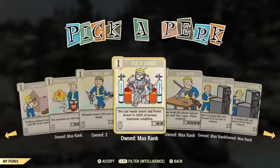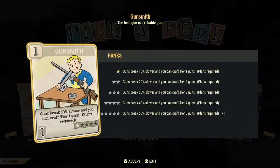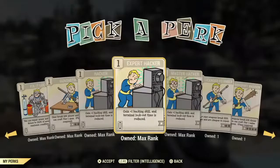Gunsmith is another excellent card to invest in for two reasons: the more stars you have the longer your weapons will last and you won't have to repair them as often, and you'll also be able to craft higher tier guns. The Hacker cards are like Locksmith — you need them to hack computers depending on the difficulty. If it's a three-star hack, you need all three cards. I would not invest in these unless you absolutely need one to complete a quest or event.